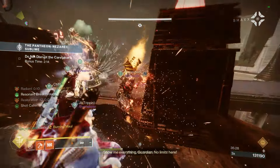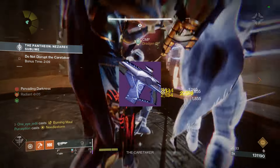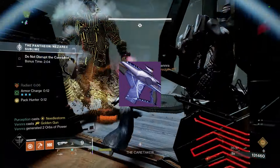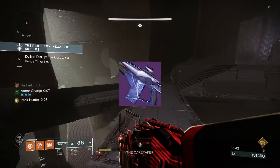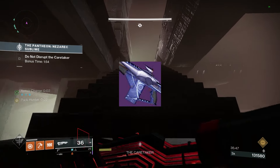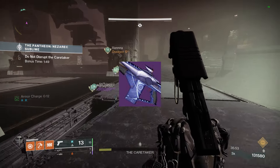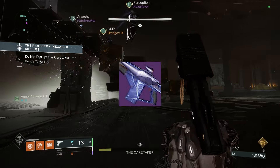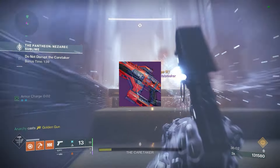Starting us off with the kinetic slot, I'm going to go with the Scatter Signal. This is a rapid fire frame fusion rifle in our kinetic slot — it is Strand burn. It is very, very good at DPS with Overflow and Controlled Burst, almost a 5.0 according to light.gg. This thing is definitely essential to grab, and you can craft it as well for the Final Shape.